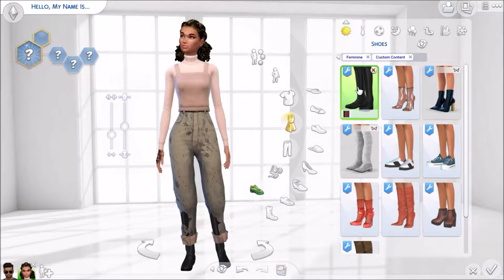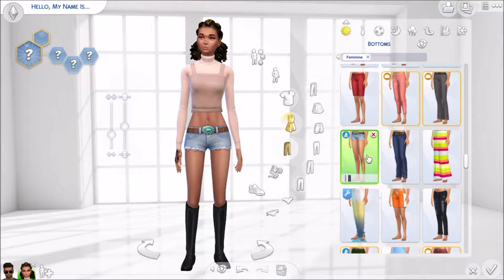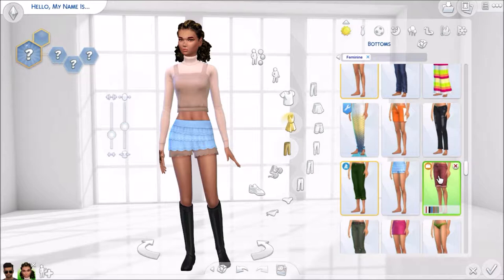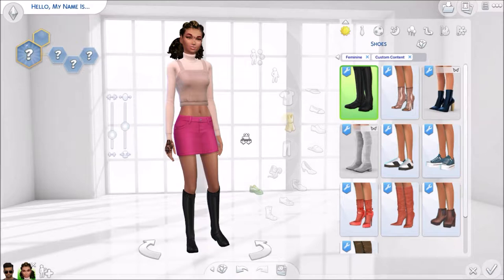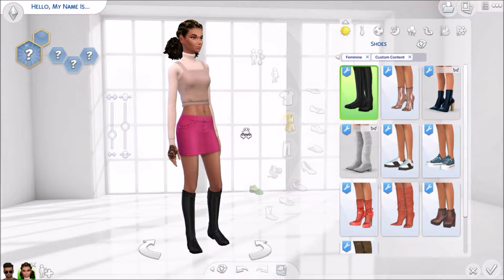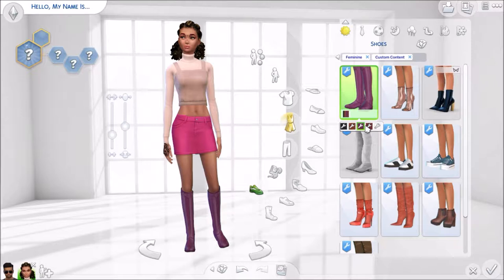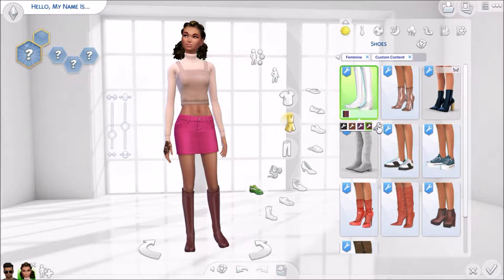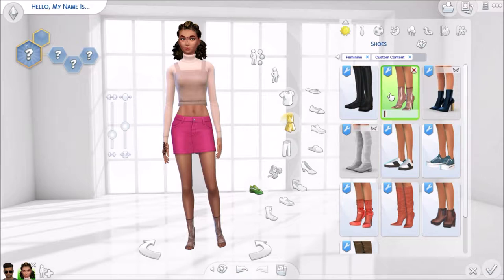These are the shoes. I downloaded these boots — they almost look like top boots for horse riders, which I really like. They're super cute because I really wanted some knee-high boots that weren't heels. I don't really wear heels in life and I think it's really unrealistic to have your sim wearing heels for every single outfit. They look really good in game — I've already downloaded heaps of their stuff and I know it's amazing in game and it works really well, so no surprises there.